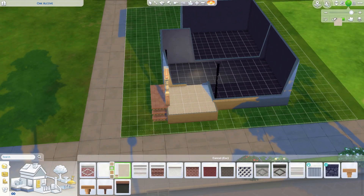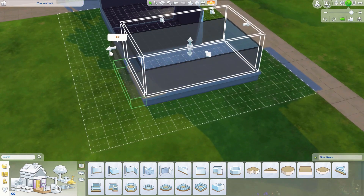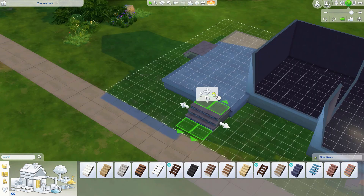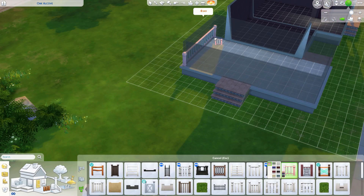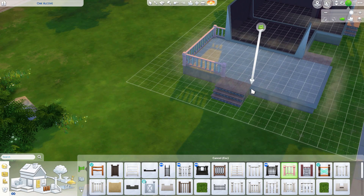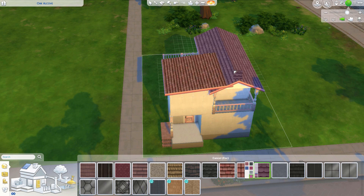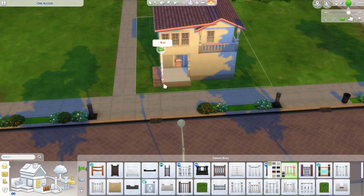I decided to do a patio in the back of the house, using the same pink stairs again because I don't think there are any other pink stairs in The Sims. I also found pink roofing — they do have a lot of pink roofing options, but I ended up choosing the one that looked the best.